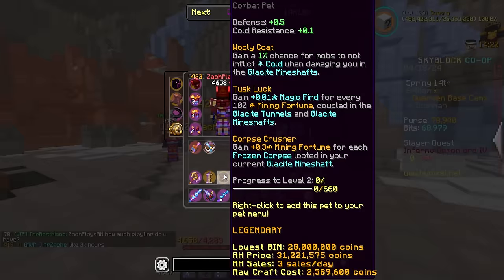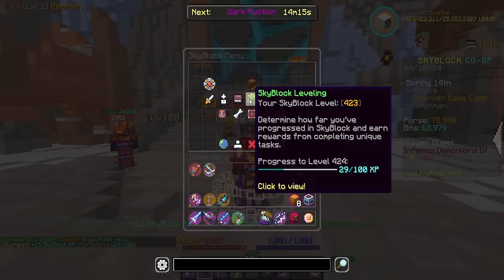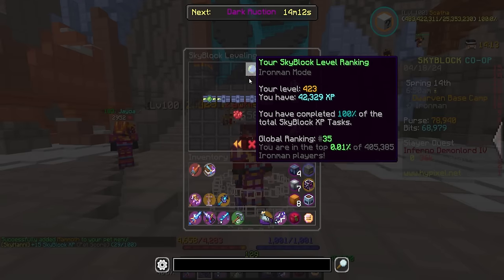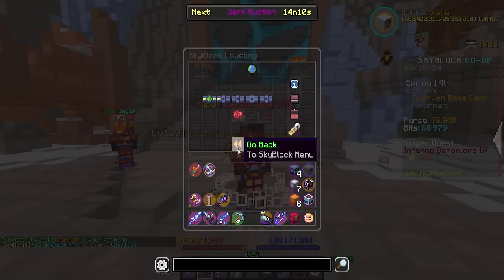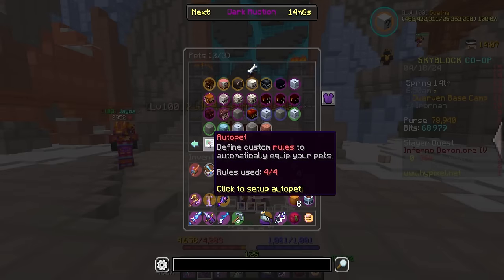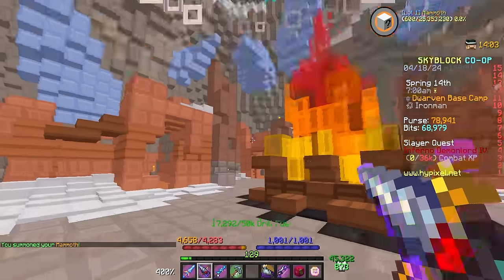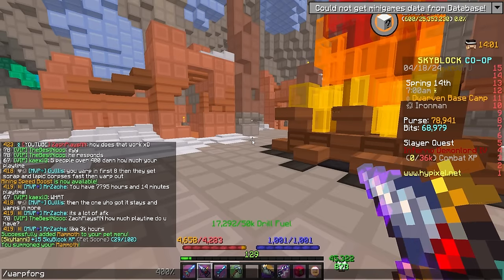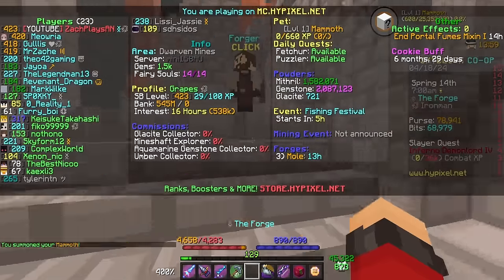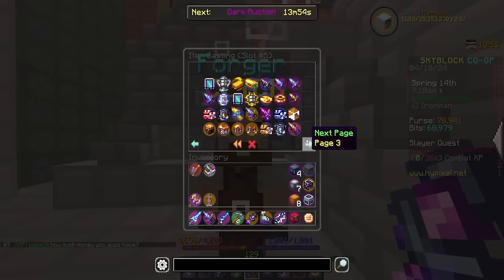Now the fun part — brand new pets! This should give us 15 Skyblock XP, putting us up to 29 out of 100 towards level 424. We're getting places. We have a brand new pet that we can go ahead and start leveling. Here it is — the mammoth. This thing is looking pretty sick. But before I even start doing anything, I need to fill up my forge slots again, because not having your forge slots full is the biggest troll this game has to offer.